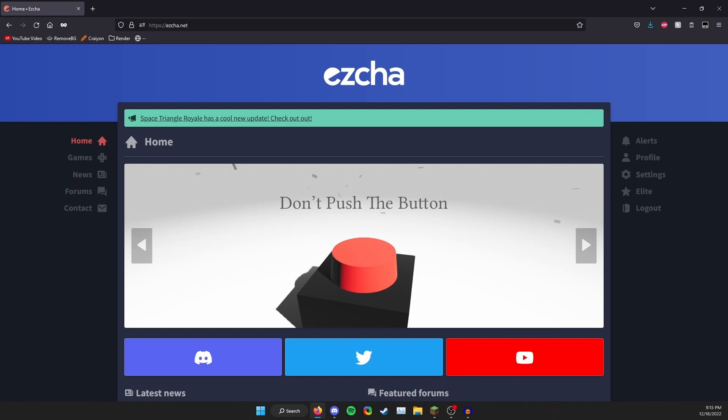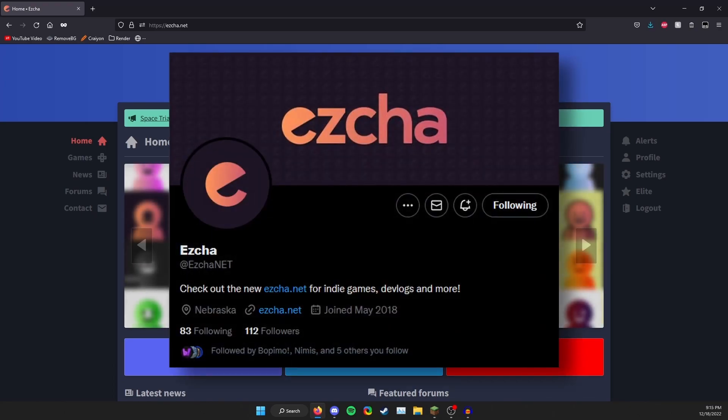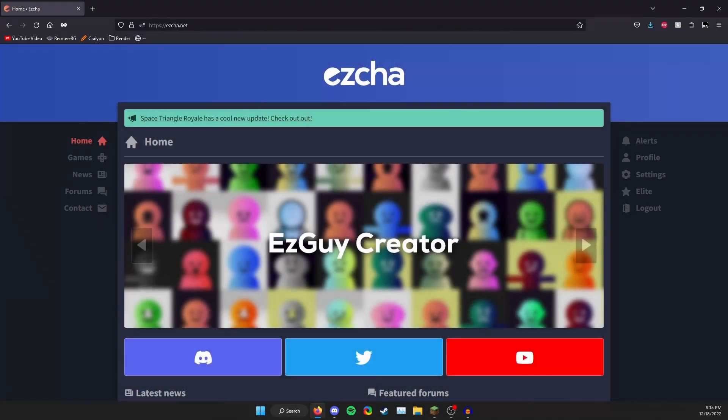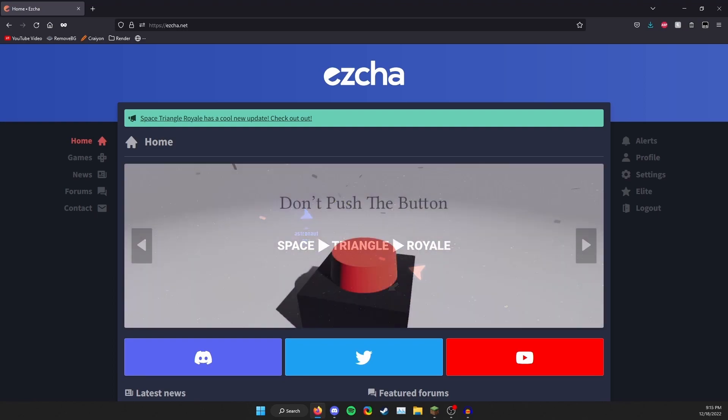For those of you who had no idea, ezcha is actually an indie game developer and Brick Hill wasn't the only thing he's worked on. He had a site, ezcha.net, for a little while, but it just got a massive update, so we are going to check out the site and see what's up.